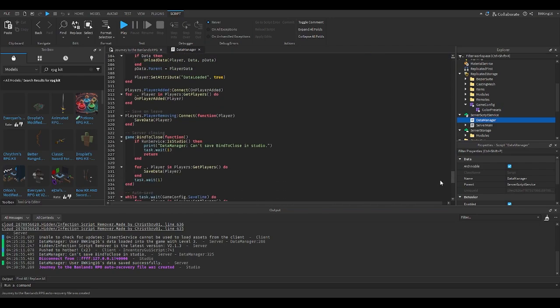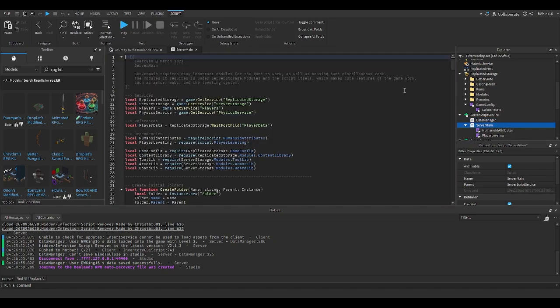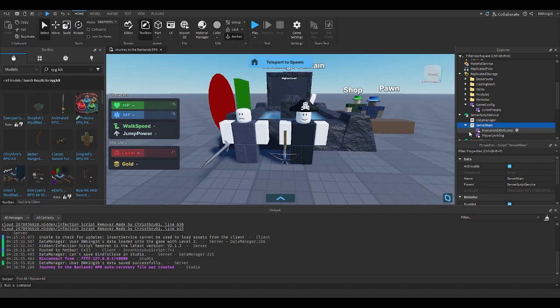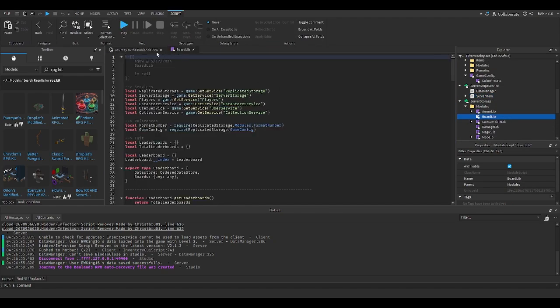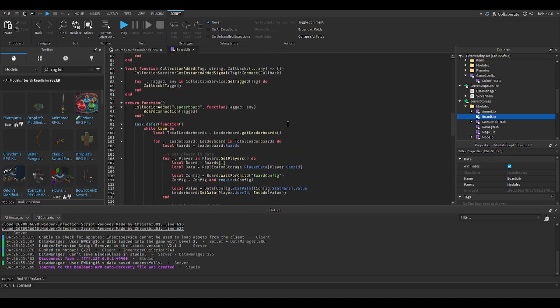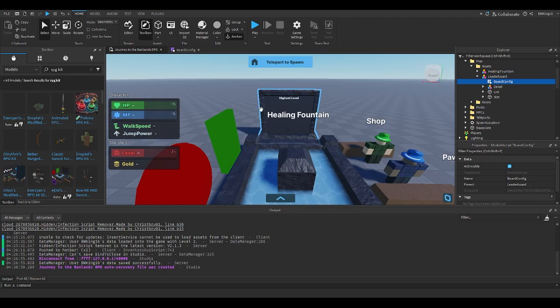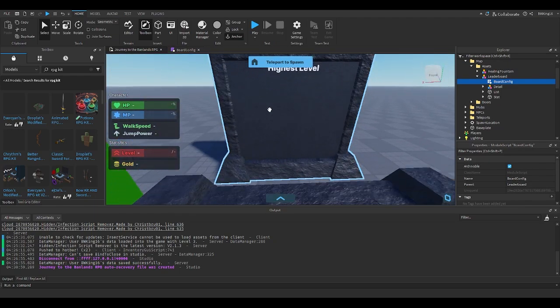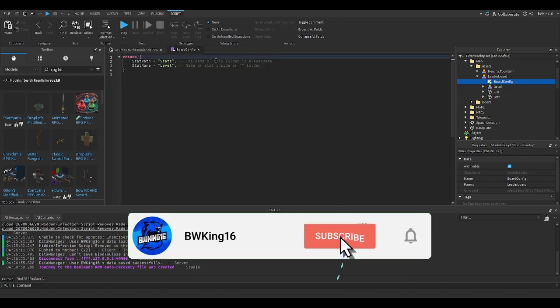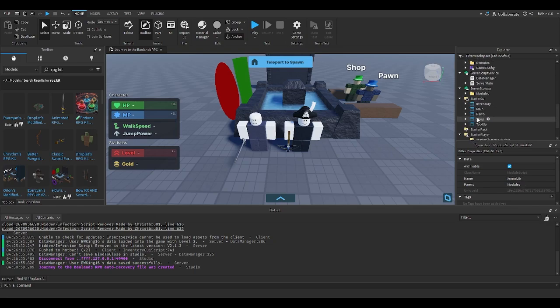Here's the data manager. The data manager doesn't really have anything you need to worry about here. He also modified the server main — that's the simple stuff, you don't really need to know this unless you're a scripter. Server storage modules — the board library. This is where you will find the code for the leaderboard. So if you want to make a leaderboard for, say, kills or gold or whatever, you can put it here. There's more advanced stuff — if you guys do need help, look into the server for more info.